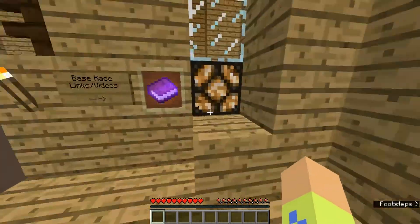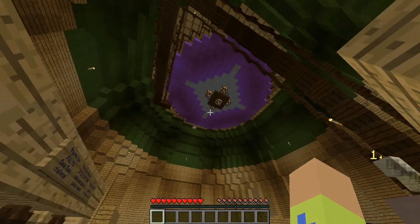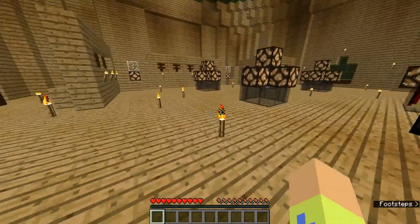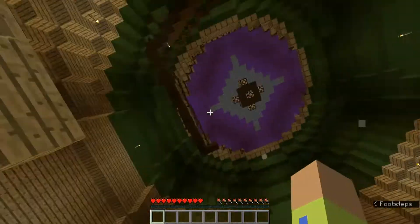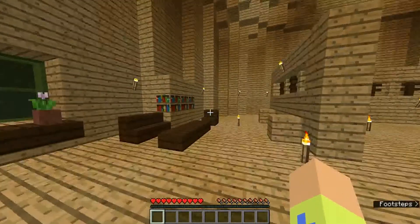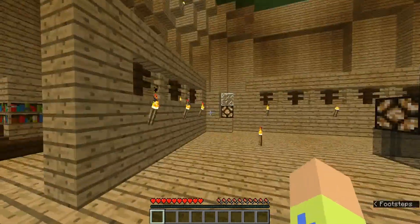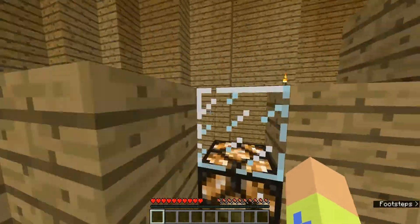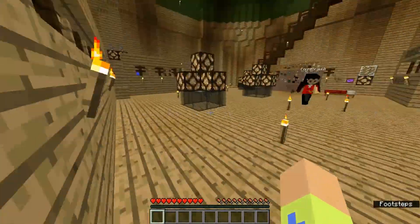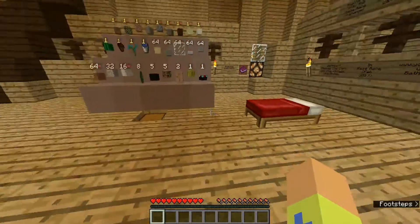We're off to an auspicious start! But I have not found any buttons. Is this the top right here, or is there a ladder that goes all the way up? There is one that goes all the way up, but it just opens up to the spout at the very top — nothing but a bunch of glowstone. Literally nothing else. Well, we'll have to watch the video again. I watched the video, but I could have already went down the stairs.